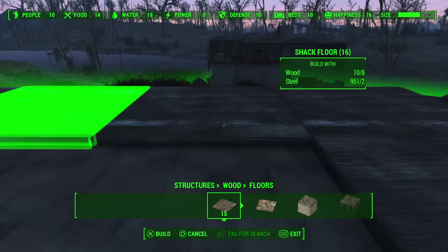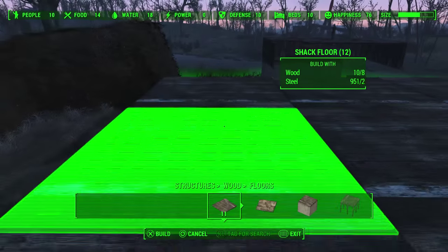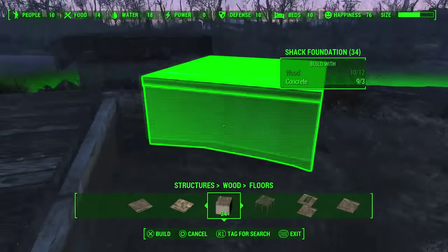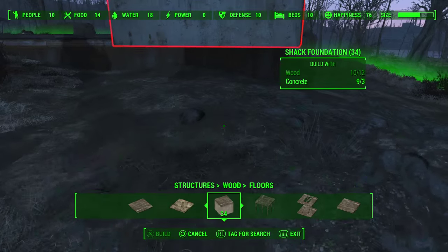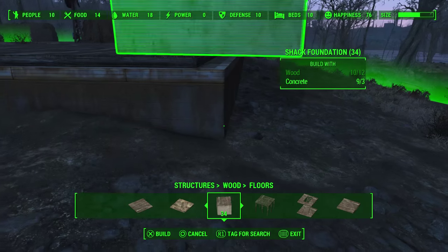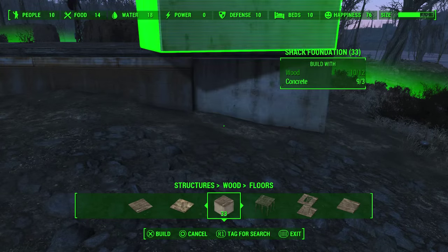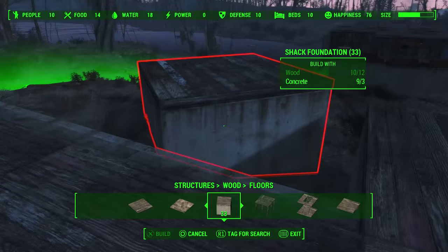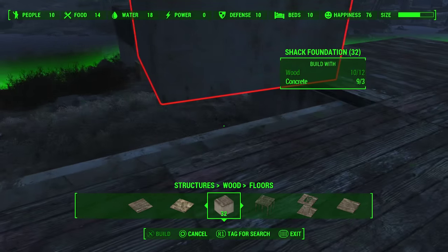We are still going to need these concrete blocks because we don't want this tiny of a home — we want a bigger house. Now that we have all our wooden floors laid out, we need to have some of these shack foundations, which is basically just concrete under the wooden floors, but it helps you level out ground. If you notice, once I have one laid beside the wooden plank, they automatically start to connect to each other so it levels through the ground. This is amazing — otherwise it would be so difficult to build anywhere. So make sure you check these out, though you're going to need a lot of concrete.